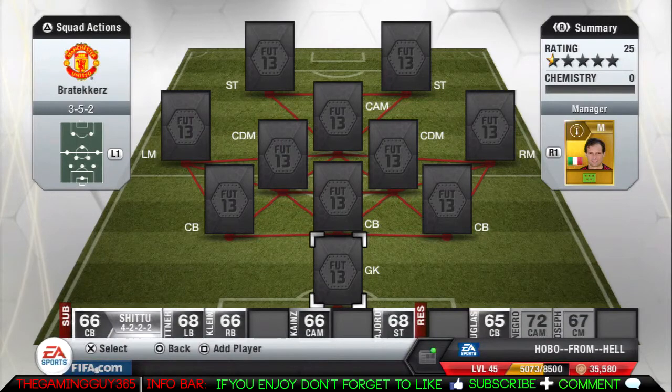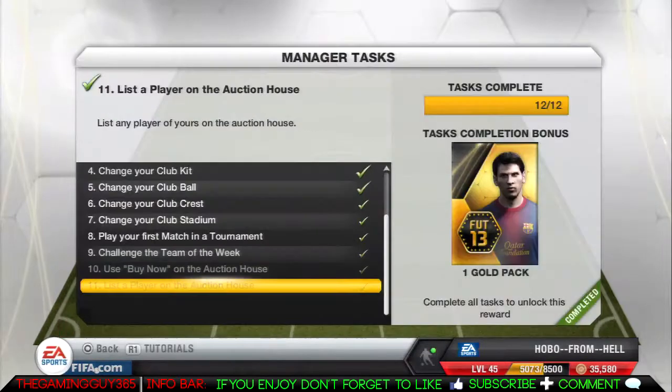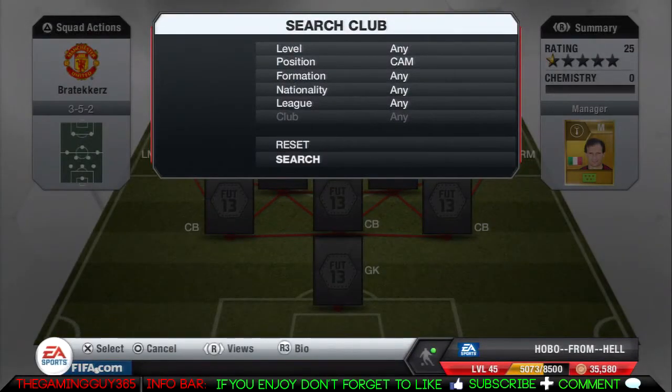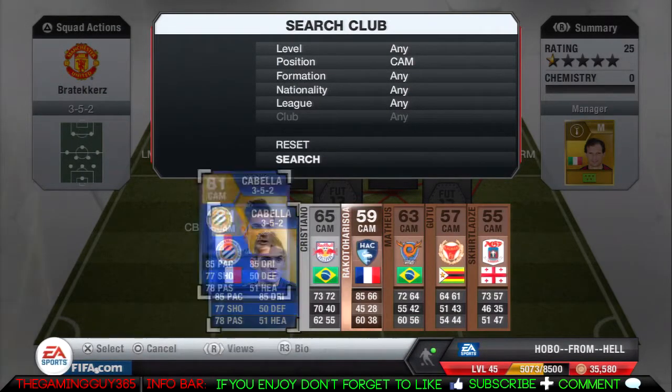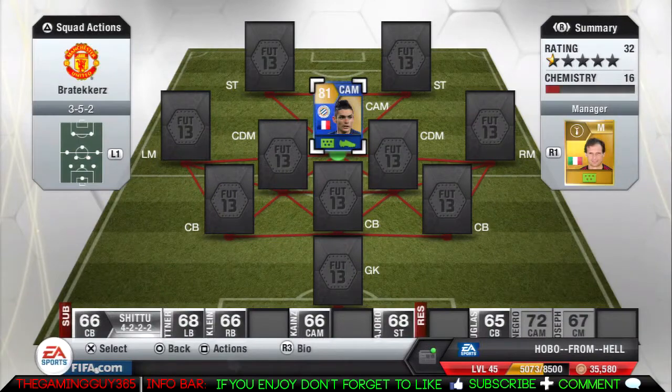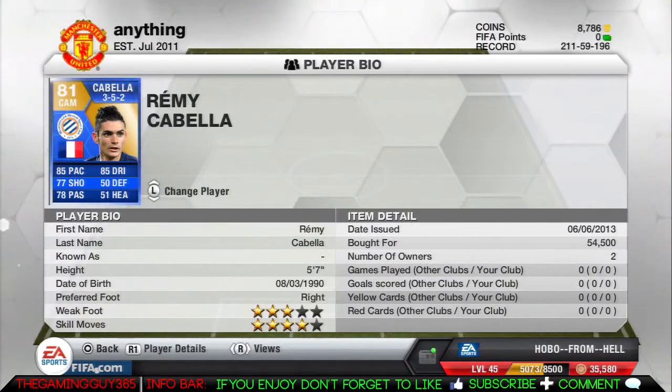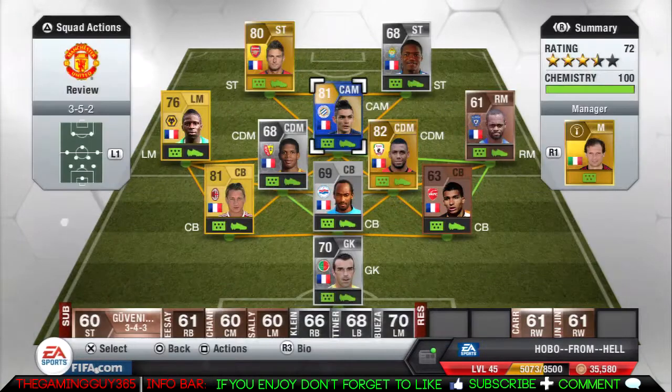Hey, what is going on YouTube, this is the Game Guy 365 coming to you with my 81-rated Remy Cabella review. He is a CAM costing between 40 and 60k, with 85 pace, 85 dribbling, four-star weak foot, four-star skills, and three-star weak foot — but he's five foot seven and plays in League One.